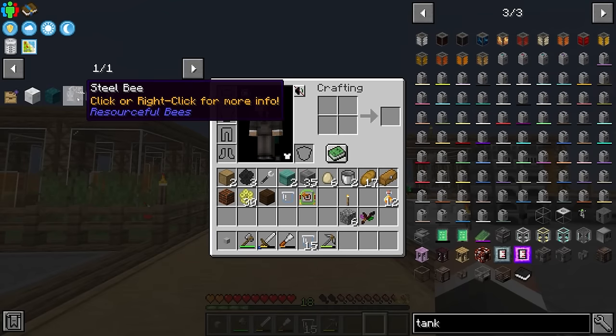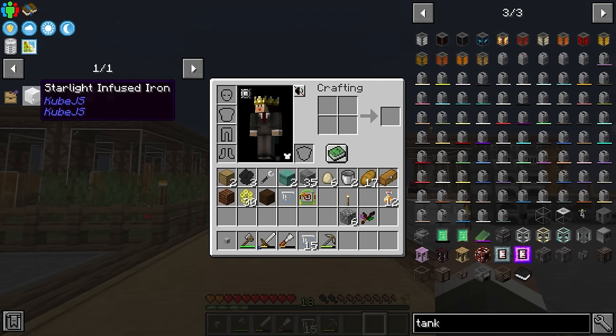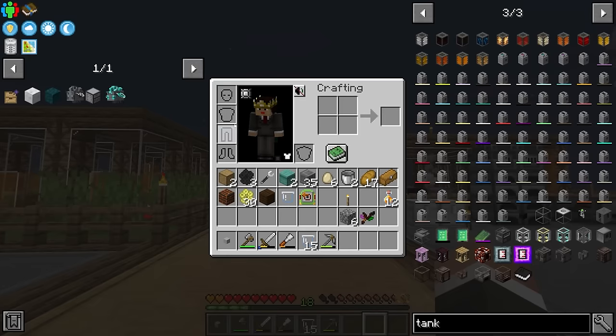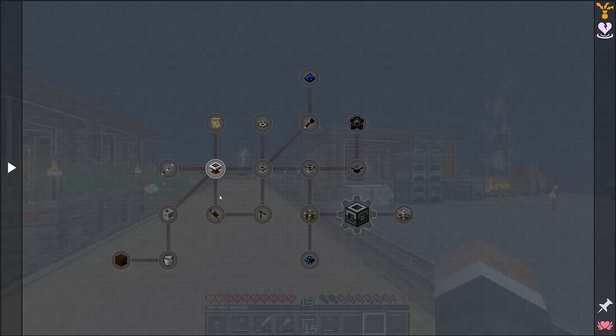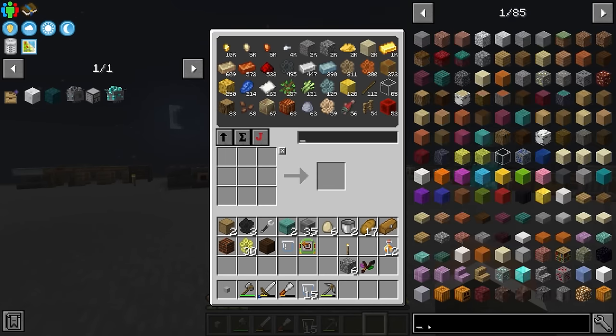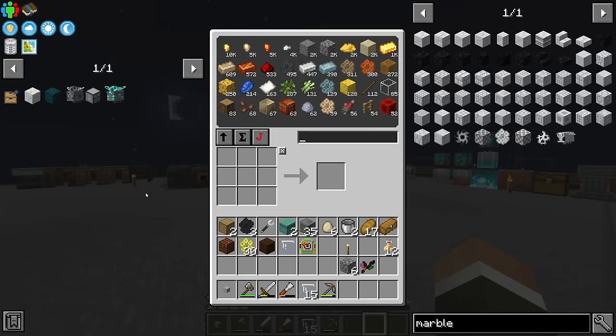Now we can start working on getting the molten steel required for the steel bee nectar block, which will give us unlimited steel via our steel bee. As we saw earlier, for that we need mana infused coal and starlight infused iron. The starlight infused iron is going to be by far the harder one since we haven't done anything with Astral Sorcery yet. We need to get all the way up to a celestial altar, which is a few tiers up, and for that we're going to need a lot of marble.